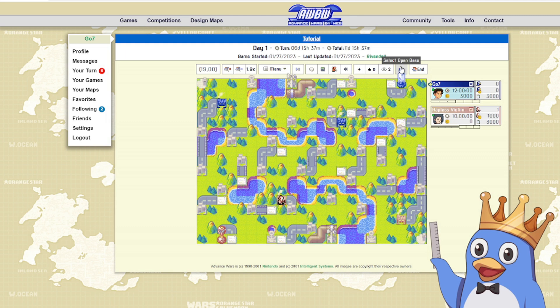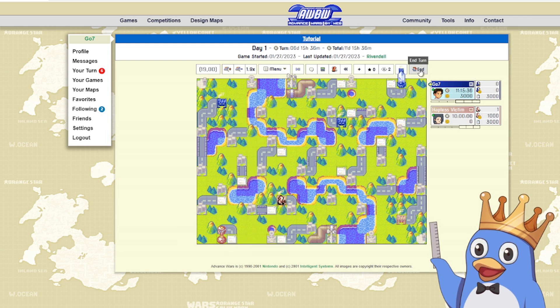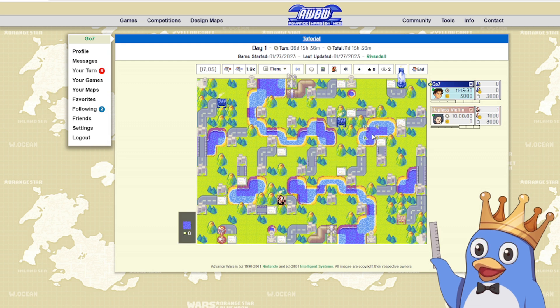Over here is a button for seeing the next active unit you need to use — in this case I have bases I haven't built from, so it'll send me there. If I had an infantry I hadn't moved it would send me there too. There's also a hotkey for this: press E to go to the next active unit. Lastly, the end turn button — there's a confirmation window so if you accidentally click it you won't immediately end your turn, you have to hit confirm. That wraps it up for the interface — I hope that's very useful for everyone, and I'll see you guys later.